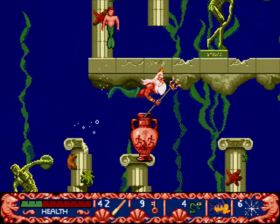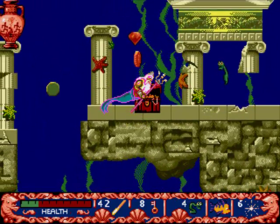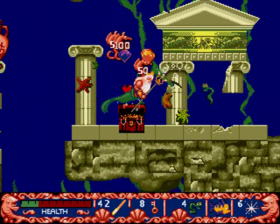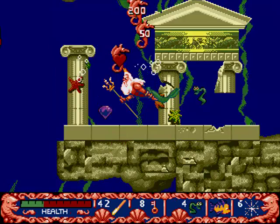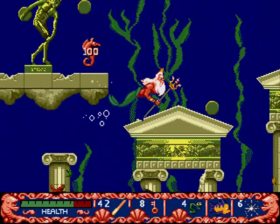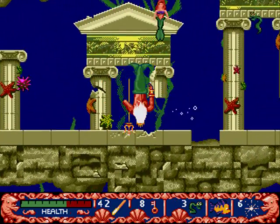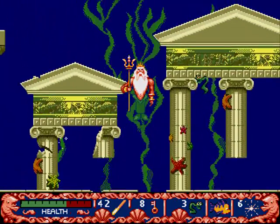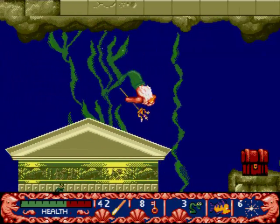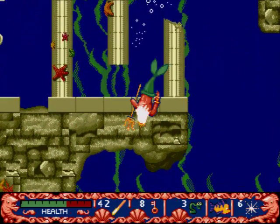Another statue-based enemy in the sub-level are these bowling guys. I'm not sure what they're supposed to represent in mythology. All I know is that their bowling balls tend to gravitate towards Triton. I'm fairly certain that Triton is not massive enough to have his own gravitational pull. Maybe he has a magnet in his pants, or fin. Regardless, these bowling balls, while individually don't do that much damage, as an entire barrage they do take quite a toll, and they group up very quickly.